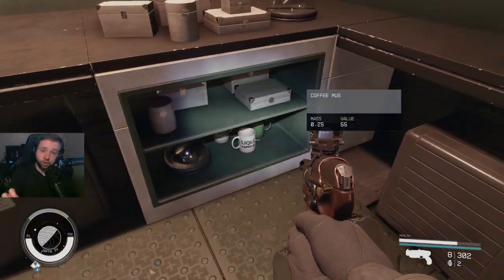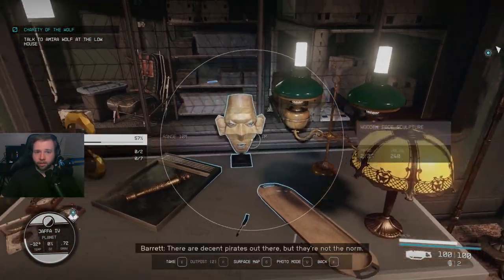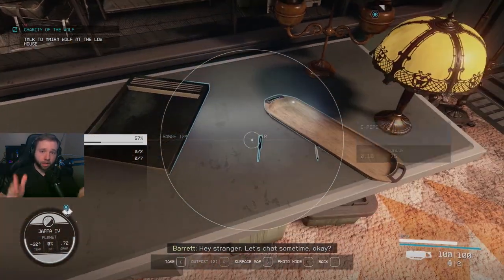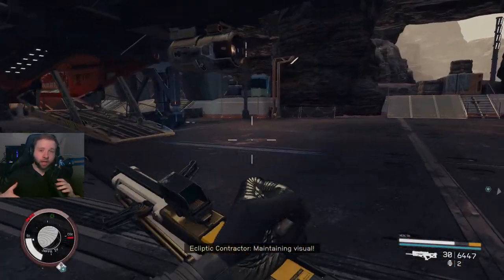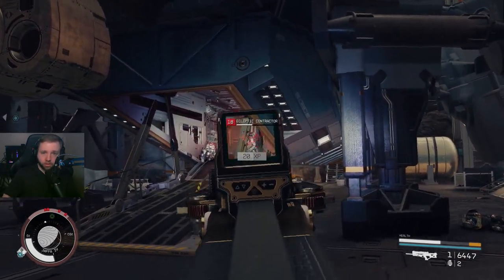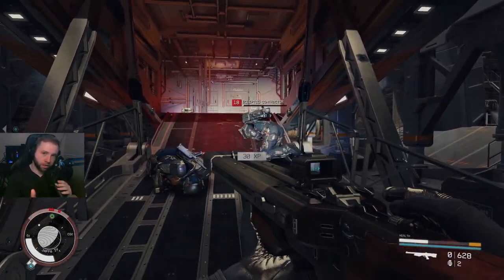As you open the doors, the first room has at least 12 contraband - at least it did for me. You keep going, opening doors, looting all the antiques as well. And all of a sudden you hear a ship landing. On my end, a ship named 'Dagger' landed and there are enemies inside the cargo area. If you go inside, there are more enemies, so make sure you clear them all out.